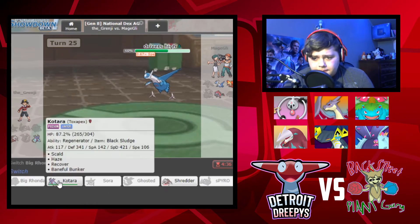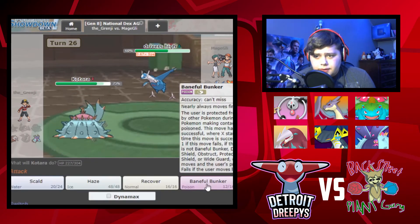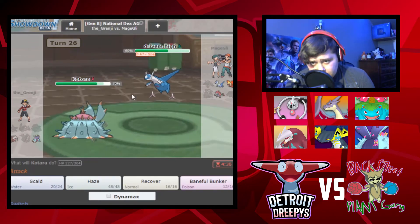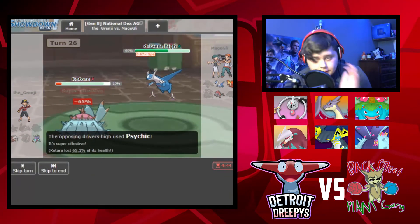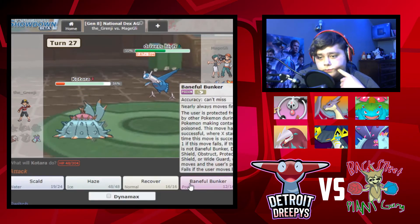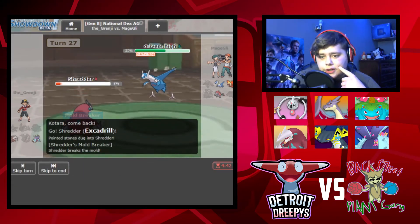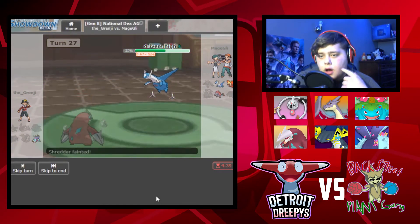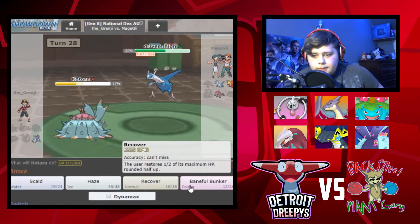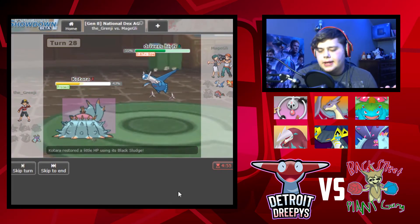Kotara is our best strategy. Obviously he's going to go for the Psychic. We are specially defensive so that did nothing. I just needed that Regenerator one last time. So yeah, we lost here. I don't see a way that we're gonna get rid of this. Baneful Bunker - I could protect this turn and gain a little health back from the Black Sludge. But I'm just delaying the inevitable.